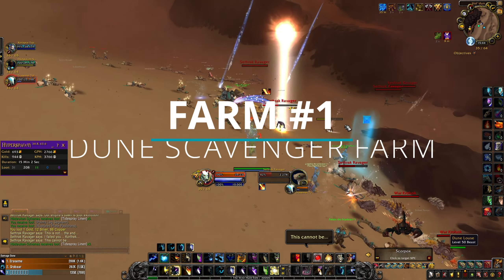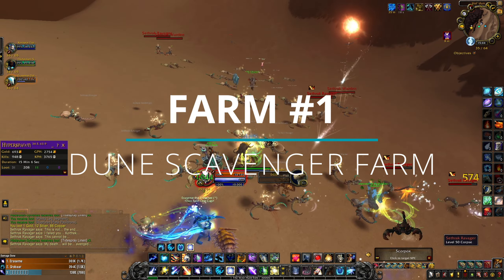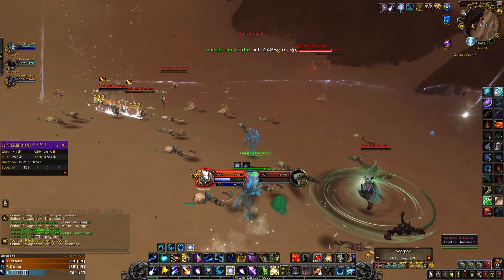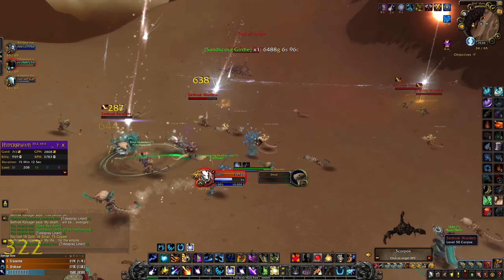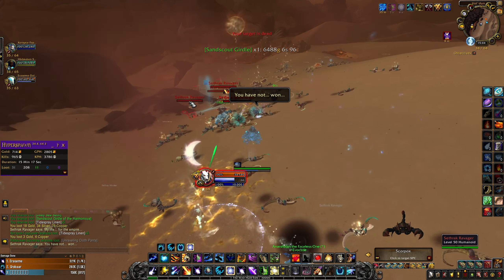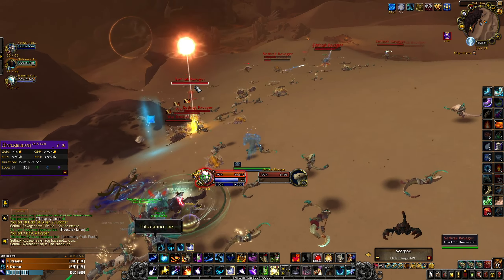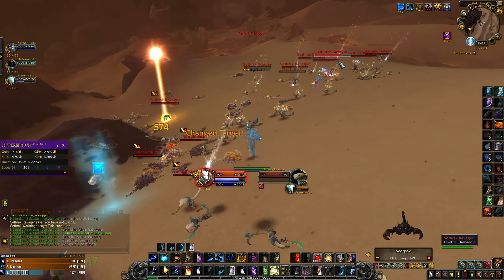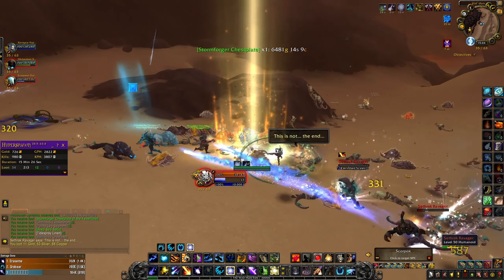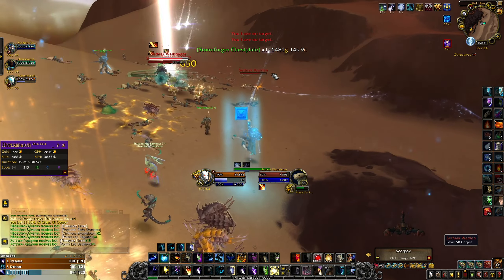Farm number 1 is the Captured Dune Scavenger farm. This is a Battle for Azeroth mount farm, but now that we are level 60 we can kill more mobs per hour. According to my tests we managed to kill around 4000 mobs per hour. This farm is a 2x4 farm, which means you need 2 groups of 4 people. You can get a monk for statuing, but if you farm this place with level 60 people you don't need it. Just pull the mobs to the center of the farm and kill them.